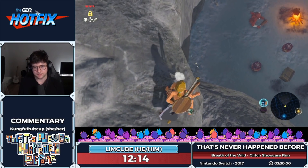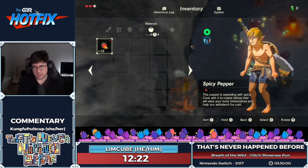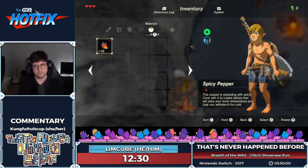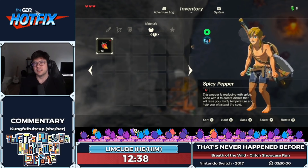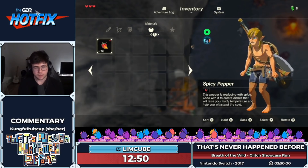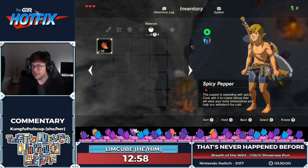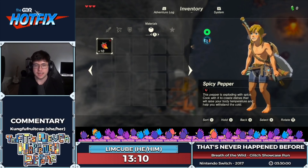The next strat is called a bullet time bounce — it's been shown at GDQs before. This split has like six major tricks in a minute, and when you see this in a real run you don't even know what's happening. A bullet time bounce is a trick where you hit an enemy with your shield in bullet time. The enemy ragdolls — falls over — and the hitbox pushes Link away. Bullet time messes up the speed from this interaction, sending Link really far.